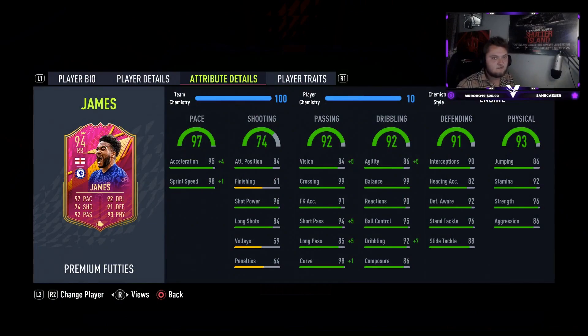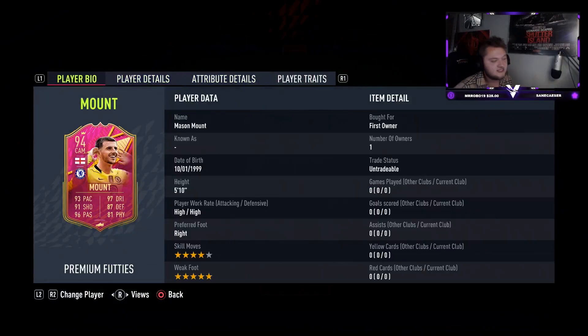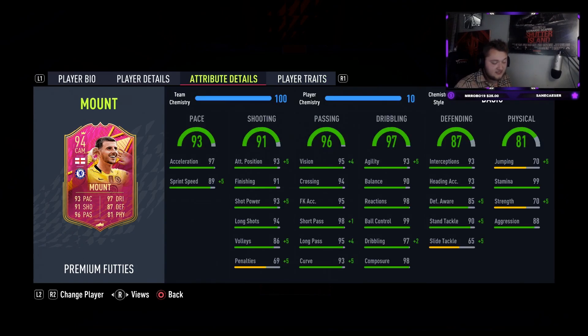Moving on to Mason Mount - I like this card a lot. It takes a bit more time to get than Reese James, but he has five-star weak foot, four-star skills, high/high work rates, right-footed, five foot ten. His stats: 93 pace, 97 dribbling, 91 shooting, 87 defending, 96 passing, and 81 physical. He also has the finesse shot trait.